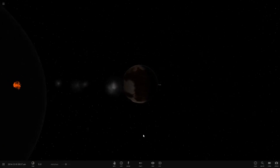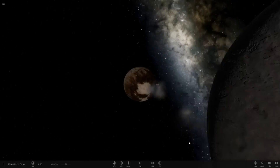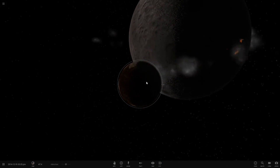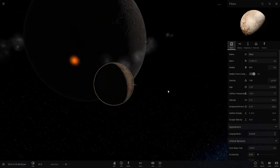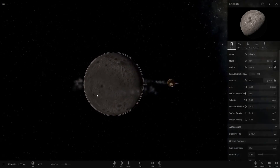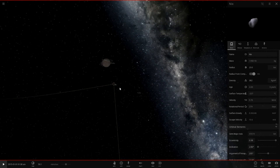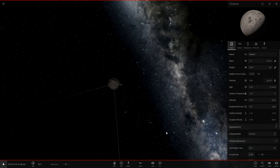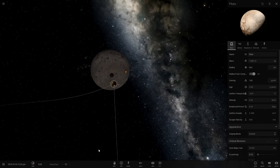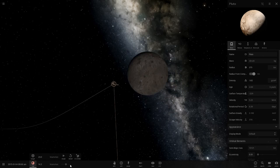You can actually see inside the object, which is pretty weird. If we speed this up — this is all happening over just a few hours in simulation time. Pluto is getting shredded apart and losing its radius and mass. We're starting to get a new ring system around Charon. Hydra and Nyx still exist but we've lost the other moon.